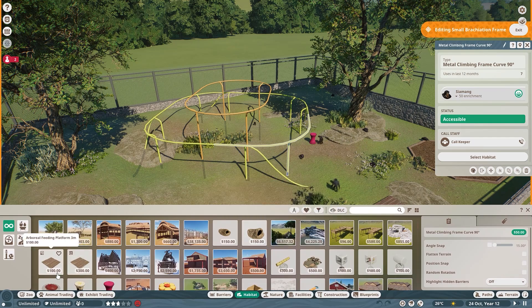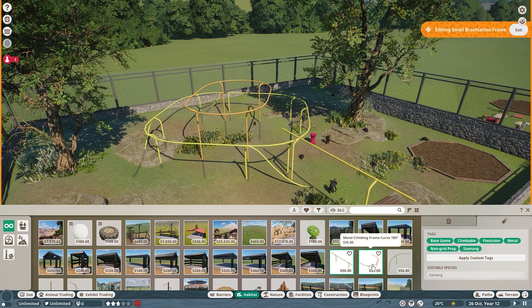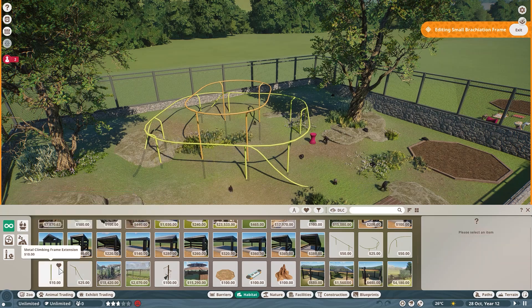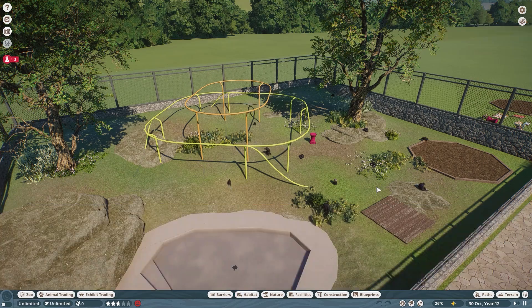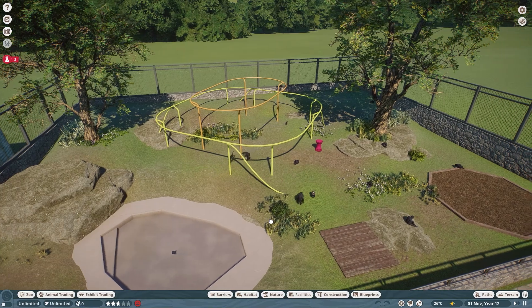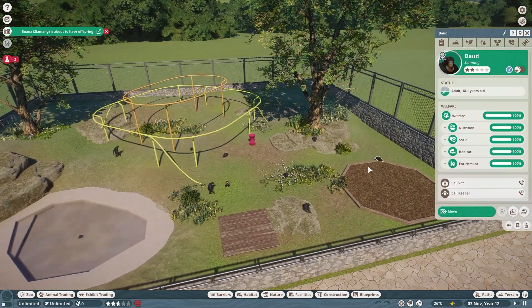These are actual pieces called metal climbing fence frames. They are in the enrichment menu - if you scroll down, they're right here. They come in a couple of different modular pieces that you can see, and you can put them together to create different climbing frames. They even have just a plain metal pole, and the siamangs can climb and swing all over that.